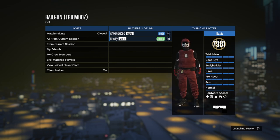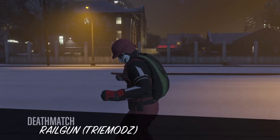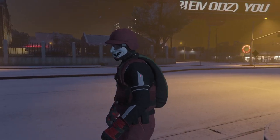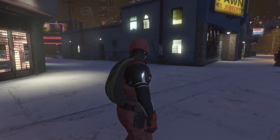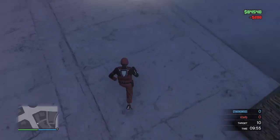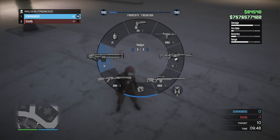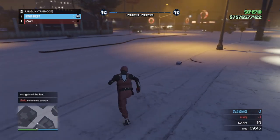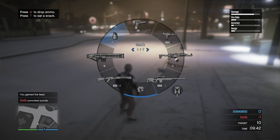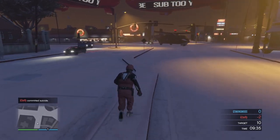Once we get inside the mission, everyone trying to get the gun just wants to keep blowing themselves up — it's that simple. Use grenades to blow yourself up, and every time you respawn, check your weapons wheel to see if you have the railgun. Keep repeating this process each respawn.